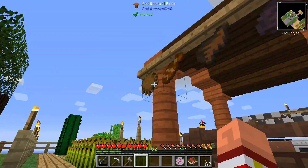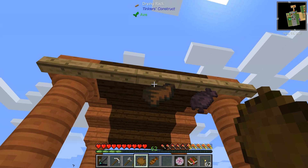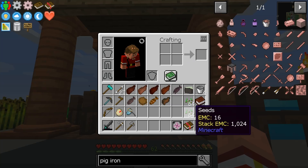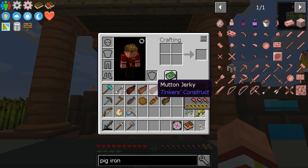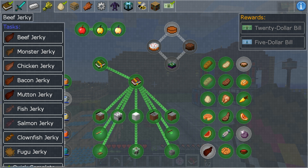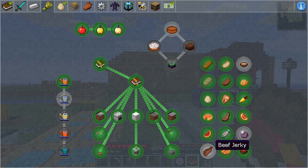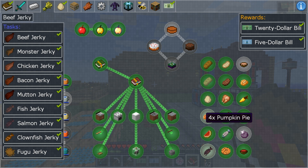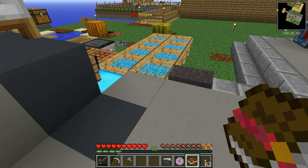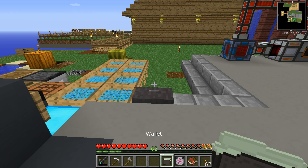Let's go back here and make sure the rest of our jerky is done. Fugu jerky - there we go, got it. Clownfish jerky. Monster jerky. Salmon jerky. We got nine of them - we did it! Oh, and beef jerky too. Quick complete! Twenty-five dollars! It took it all on me as well. That's okay, because none of it had an EMC value, so I don't care. Six hundred and fifty-three smackers!